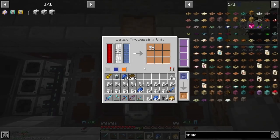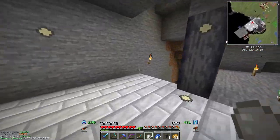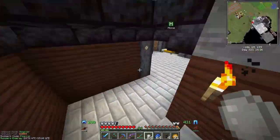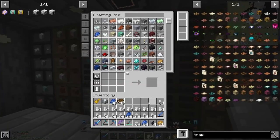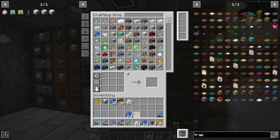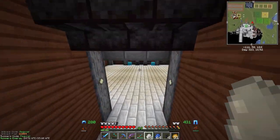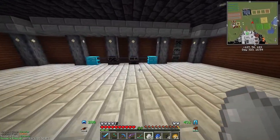As you can see, we've got a lot of this latex — this tiny dry rubber — processed. The reason we set this up last episode is because we are in desperate need of a tree farm. We have two full stacks, which is amazing. Let's go ahead and smelt this up.